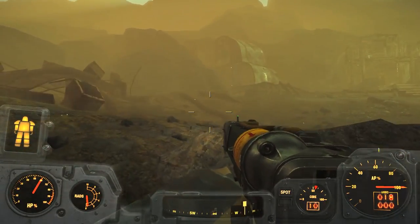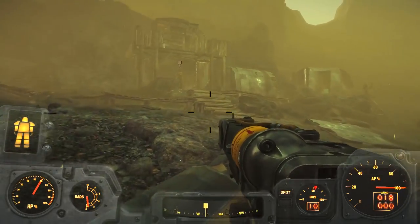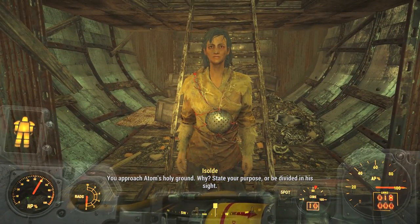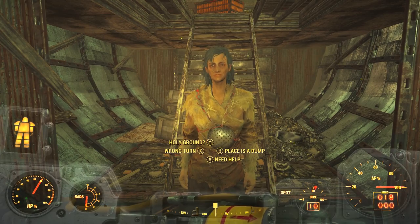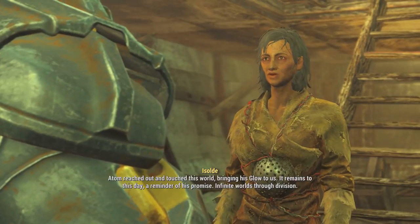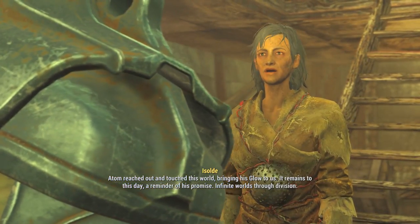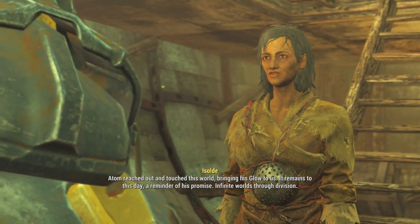There's a settlement out here. Stop right there, stranger. You approach Adam's holy ground. State your purpose or be divided in his sight. Holy ground? What's going on here? Adam reached out and touched this world, bringing his glow to us. It remains to this day a reminder of his promise. Infinite worlds through division.